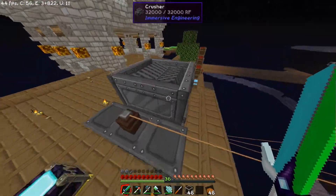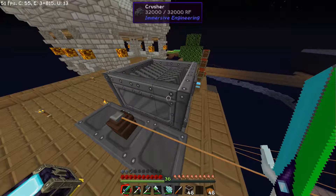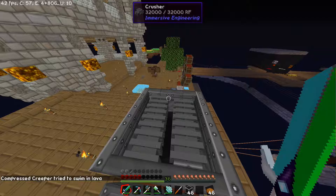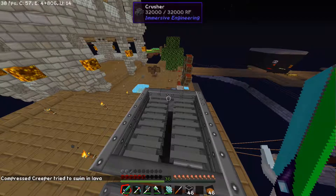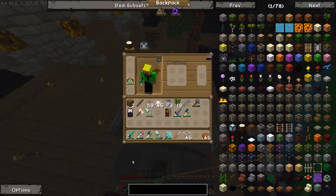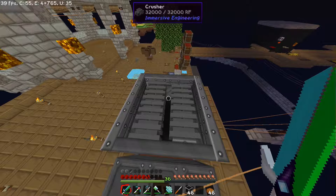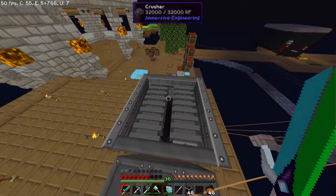Hier habe ich noch einen Crusher gebaut, damit ich nicht so viel Obsidian brauche. Denn ich brauche zur Zeit Obsidian Dust oder Crushed Obsidian, und da ist es im Crusher schon drin. Und das ist schon etwas besser, als wenn man das im Pulverizer macht. Aber ihr seht hier schon, meine Anzeige ist runtergegangen, denn ich habe gerade einen kleinen Schnitt gesetzt und bin im Crusher gefallen. Aber ein Glück nicht gestorben, denn sonst wären die Items einfach mit reingemahlen worden. Und dann zack, alles weg.